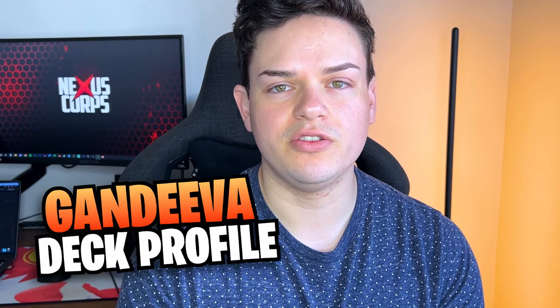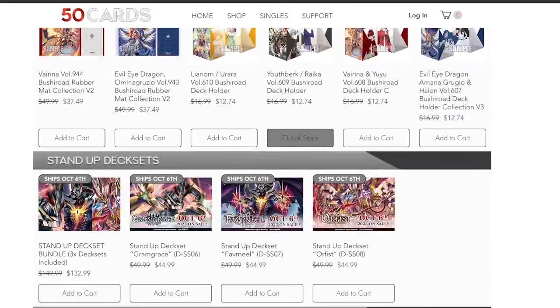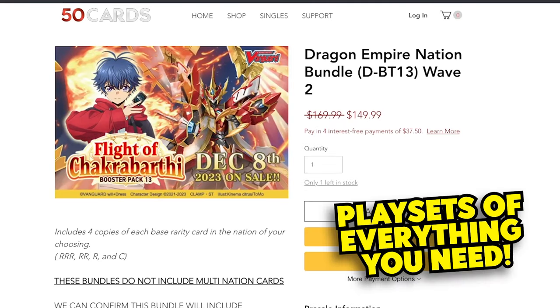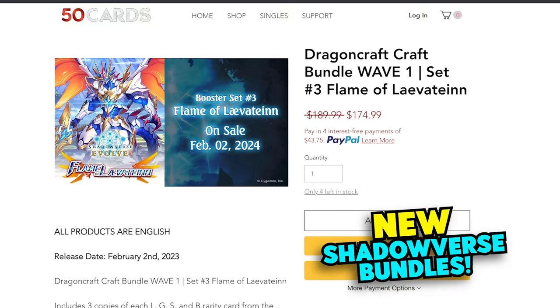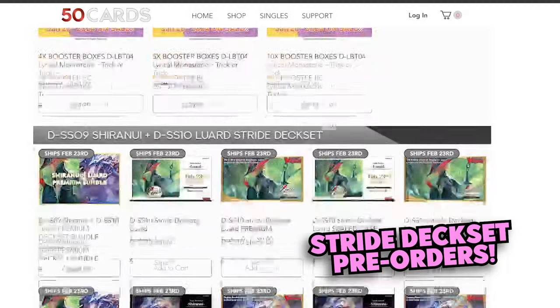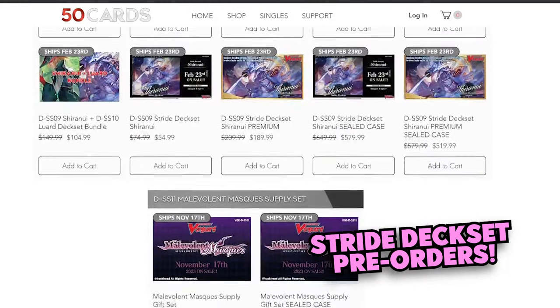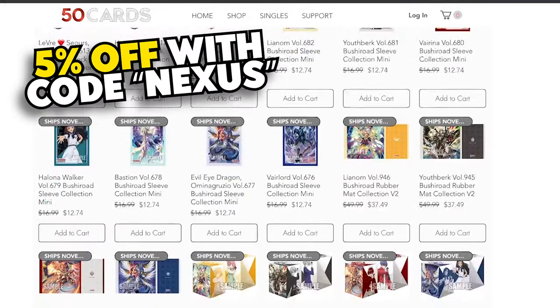Hey everybody, before we jump into my Gandiva deck, I'm going to real quickly talk about 50 Cards, which is our sponsor for this video. If you haven't heard of 50 Cards, it's an online website to pick up playmats, decks, singles, whatever you need to update your deck for Shadowverse and Vanguard. There are bundles as well, so you can get full playsets of any card you need for any craft or nation. Everything you need is right there at 50 Cards — be sure to get 5% off when you use code Nexus at checkout.